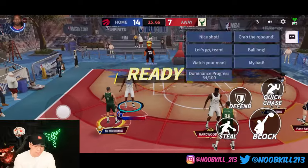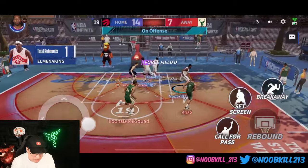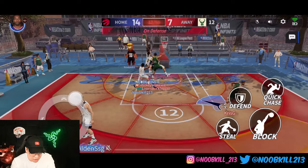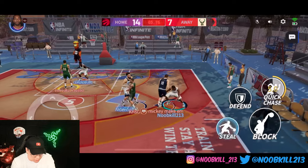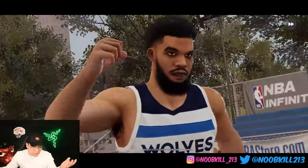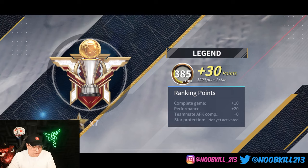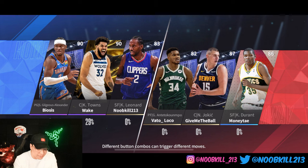Wide open again — what is Jokic doing? Does he know Cat is one of the best shooting bigs? You cannot sag off Cat! He's getting cooked — oh we're so lucky. Give me the ball, Pascal. Not a great look, but we're playing defense — locked him up. Trying to steal against Jokic — yes sir! First game recap: Kawhi finishes with four points, two assists, one rebound.